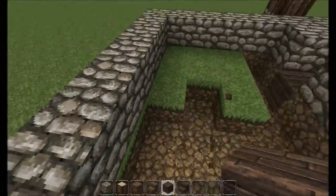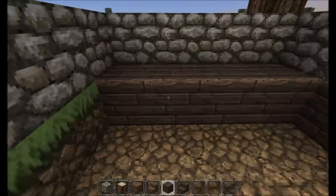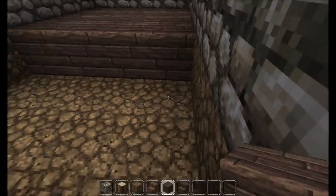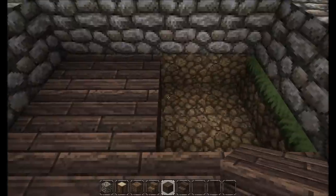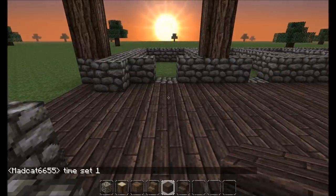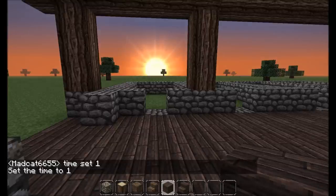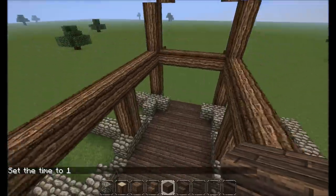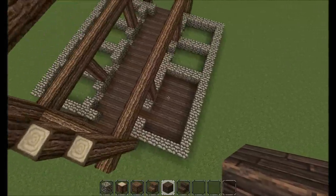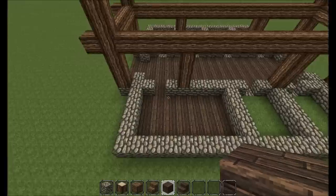I've decided that maybe we're going to have the stable master have his room here — something like that — with some storage, a couple of furnaces, places to store your saddles, your horse armor, stuff like that. That gives us a total of six stables and a room for storage, maybe a bed, a little living area for the stable master.